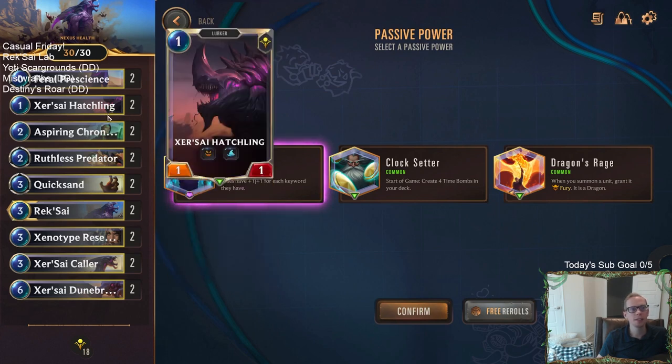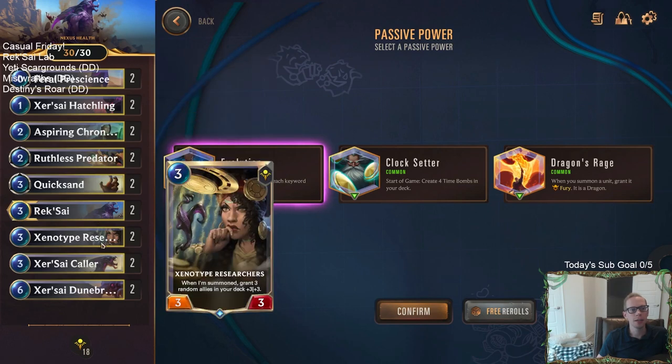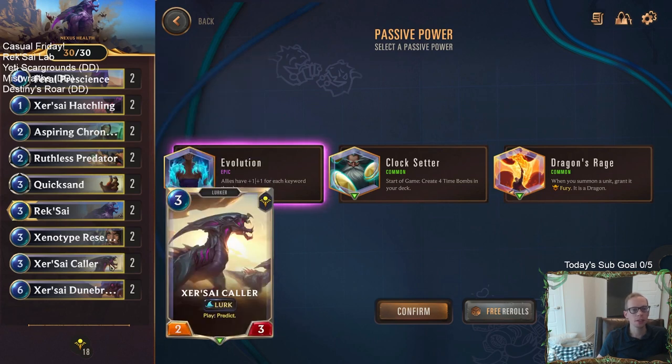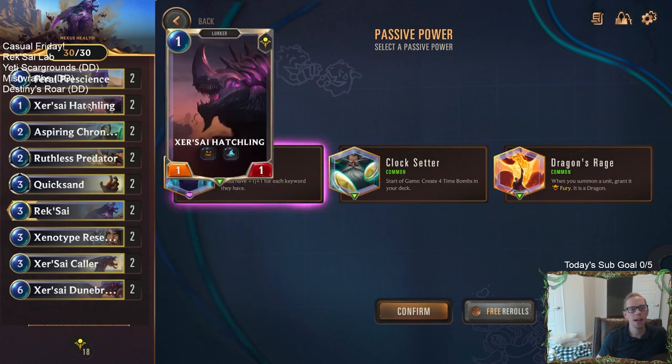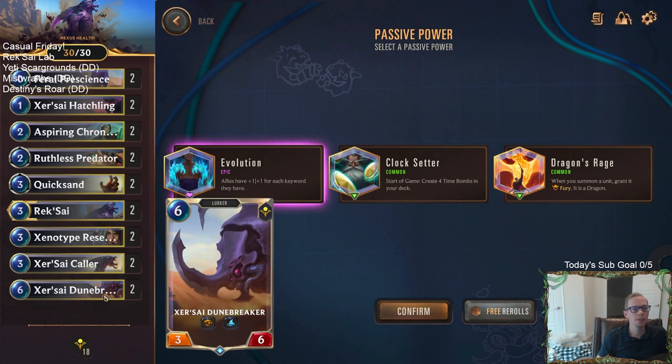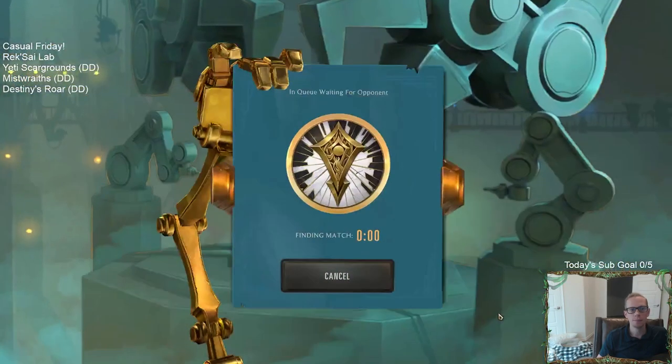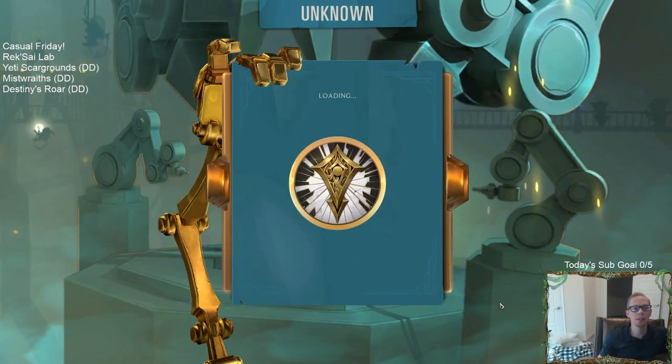As you go through the lab, you add more keywords to cards and can give Reksai a lot more keywords. Once you add three more keywords to Reksai, now it gets plus four plus four and reaches 10 power super fast. Evolution also helps other cards — the hatchling turns into a three-three because it has fearsome and lurk, and the dune breaker with two keywords gets plus two plus two. I think Evolution is the best starting ability for both Reksai and Pike.